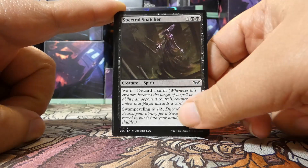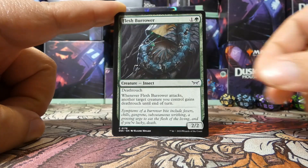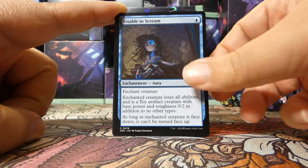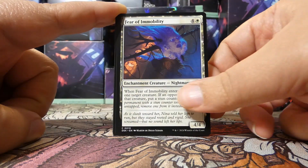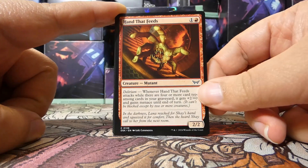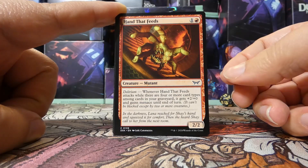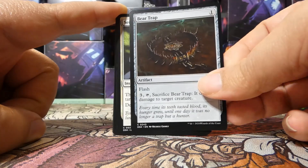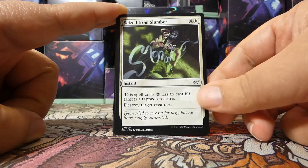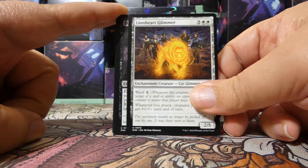We have a Spectral Snatcher — the land-cycling cards in this set are very, very good. We have a Flesh Burrower — that's a good one. Unable to Scream. I also like Fear of Immobility — for an enchantment creature, enchantments matter in this set for the eerie ability. We have a Hand That Feeds, Bear Trap, a Seized from Slumber — good removal spell. A Lionheart Glimmer, another enchantment creature and a very good one. That is our first uncommon.